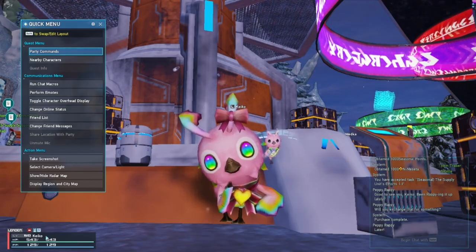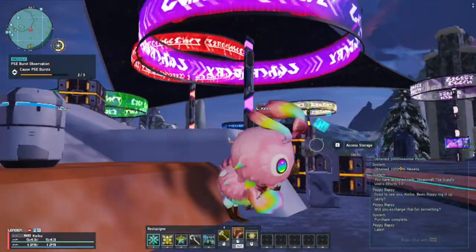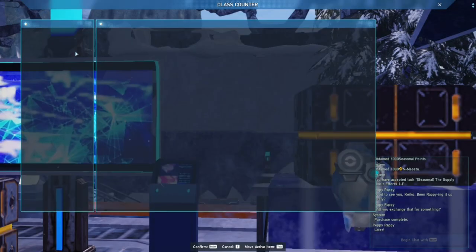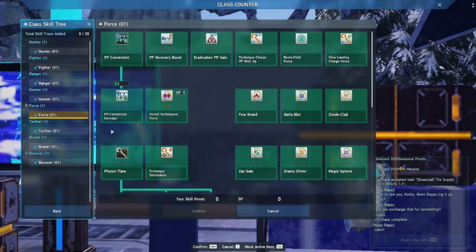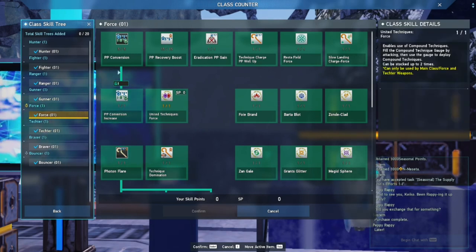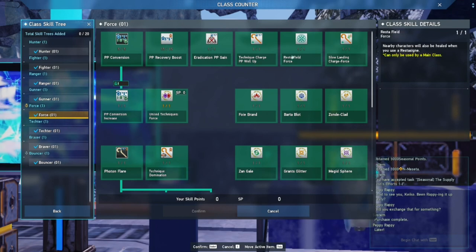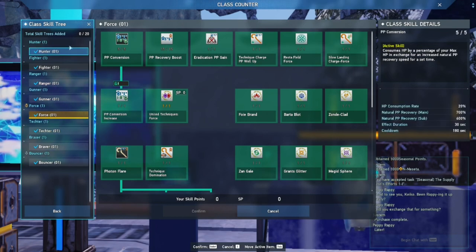For now, I'm going to try to set bias to the side, focus on facts, and do this Force guide right. Let's get into it. We're going to go over Force Skills first before anything else. I'm going to save techniques for last. On the top up here you have mostly your subclass skills.